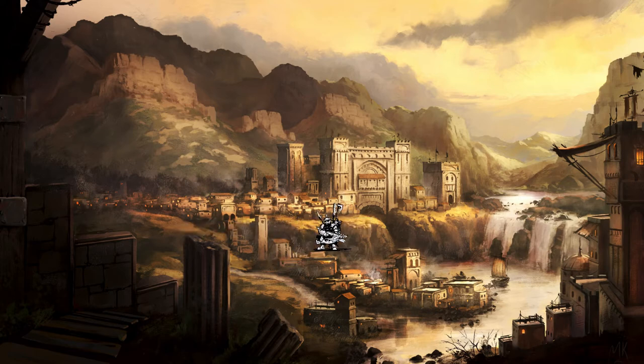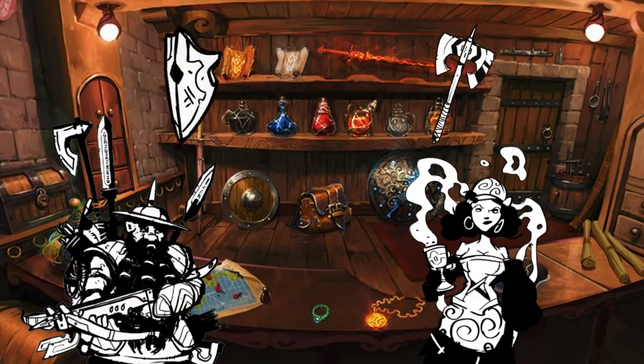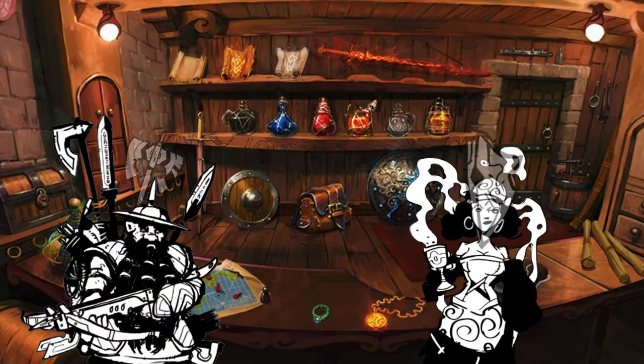Instead of counting coins, you could just deal in loot or barter for what you want. Do you want a nice sword? Well, I'll give it to you for that shiny shield of yours. Loot can be constantly exchanged, swapped out, and discussed to decide what is worth what, even if it's multiple items for one thing.